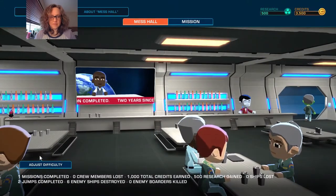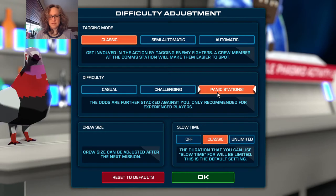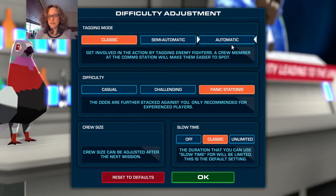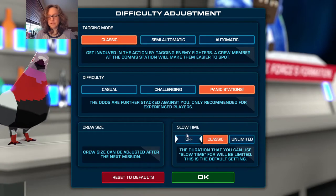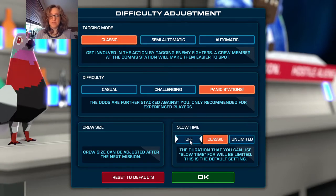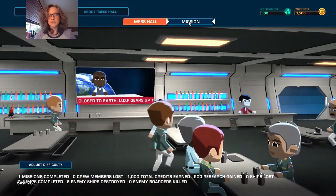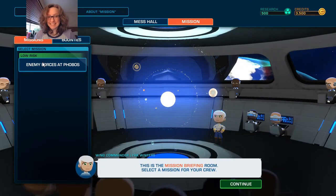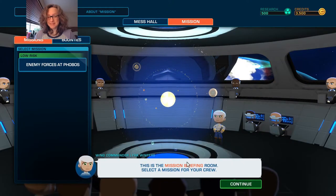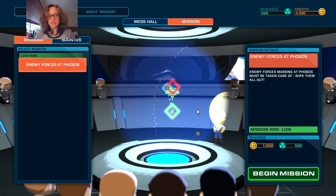We start out in the mess hall. For this playthrough I'm gonna do Panic Stations. These are a little harder - slow time turning off would be even harder but I think I need it. The other thing I'm going to do on this playthrough for YouTube is not reload, because I have a bad habit of reloading this game. This is the mission briefing room - let's select the only mission that's available.